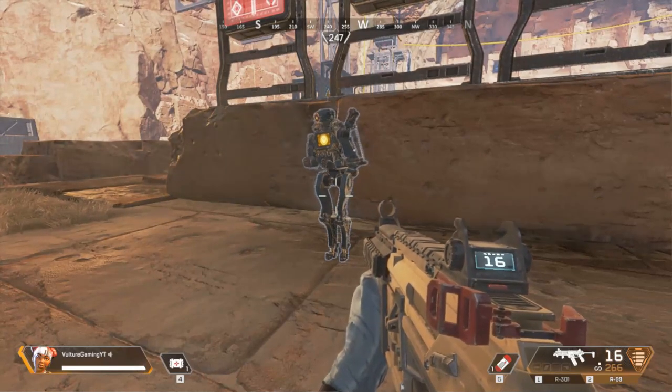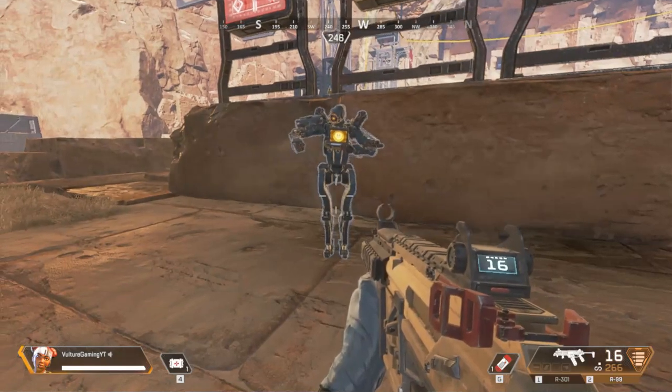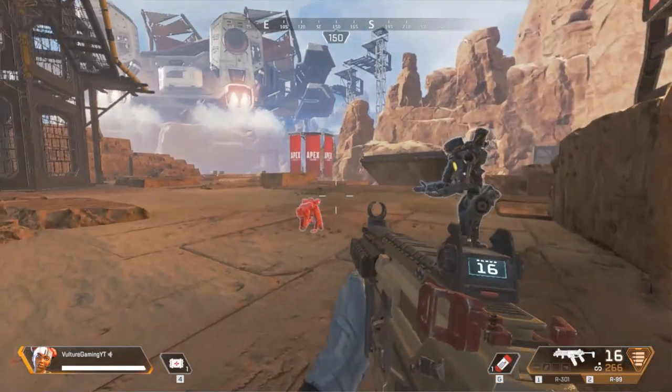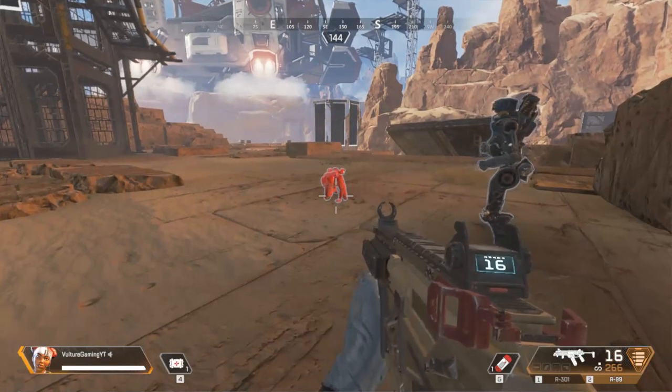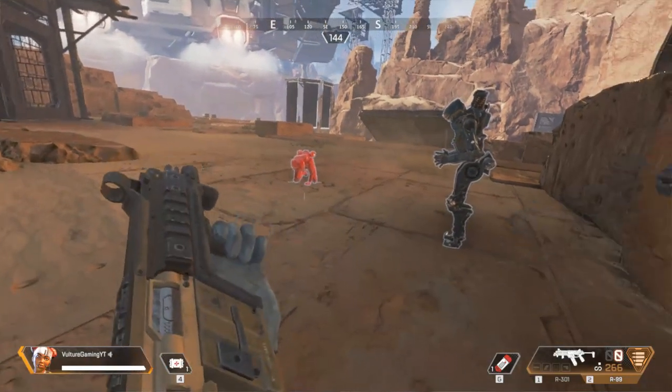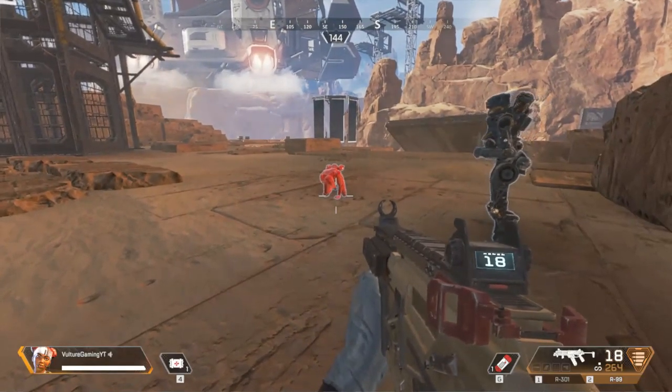Working together in a squad is very important and very fun. Here is your squadmate — a Digital Utility Mach Man Intelligent Example, or Dummy for short. During a match, you or your teammates can get knocked down. But don't worry — with skill, everyone can have the chance to be revived.